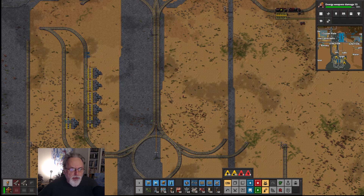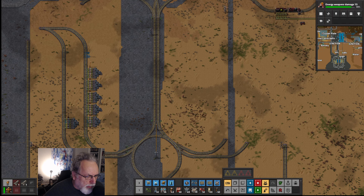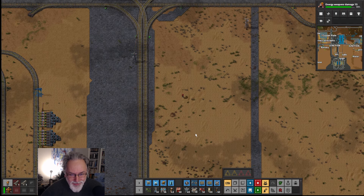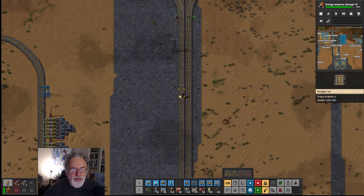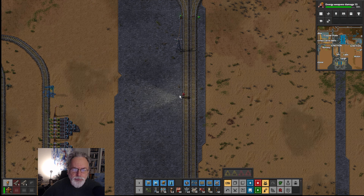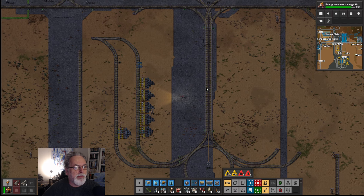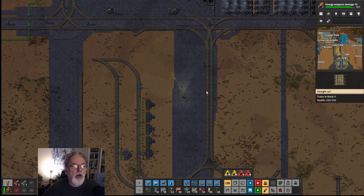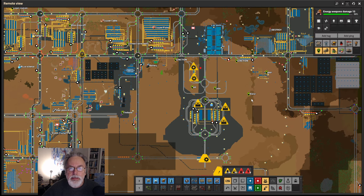Hello and welcome to another episode of the Megabase of Chaos, where we take an old Vectorio map and make it better. My name is Crunchy Cat. First of all, apologies for the video before last — I didn't have the camera on properly in OBS, so you got a big black thing where my face currently is. Anyway, we actually got quite a lot of likes, so such is life.